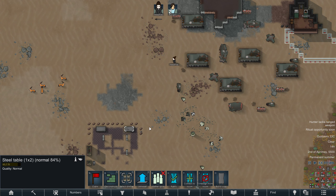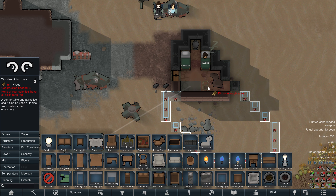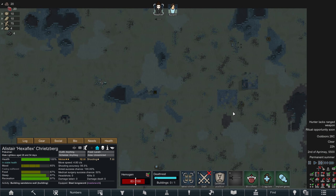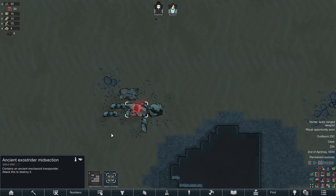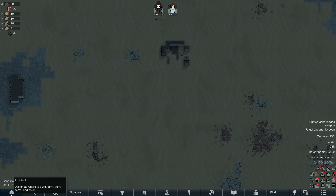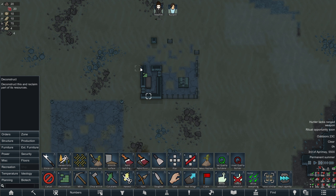I'll claim one of these tables next and stick it over here. I'm going to run out of base space pretty quickly though. We'll try and get this place expanded as fast as possible. I don't think we're going to have enough bricks to finish this entire wall. There are a few more little ruins scattered around. There's a Contingent Ancient Mechanoid Transponder — we don't have an ancient danger on this map, so maybe this is instead of that. I'll ignore it for now and pull apart some of these ruins to get the rest of the bricks.